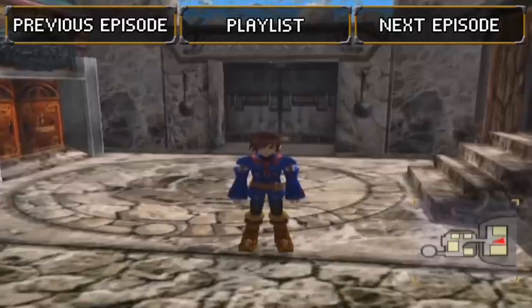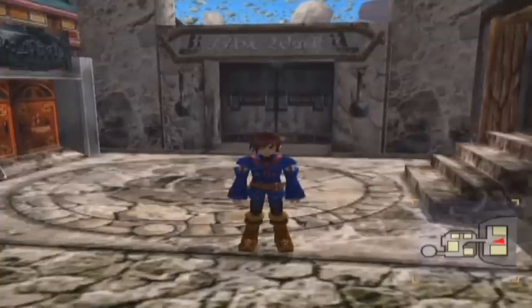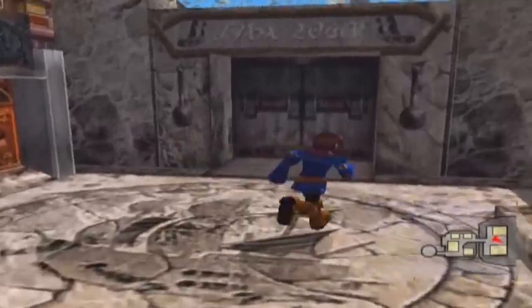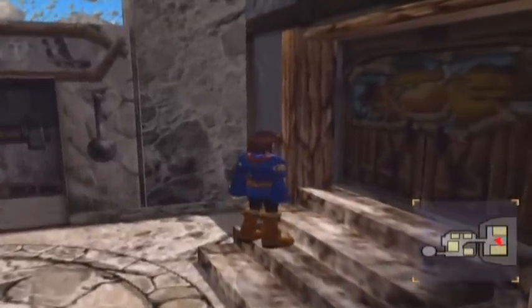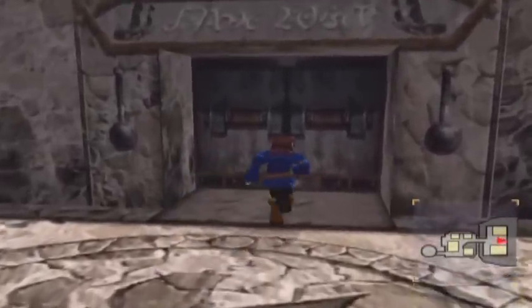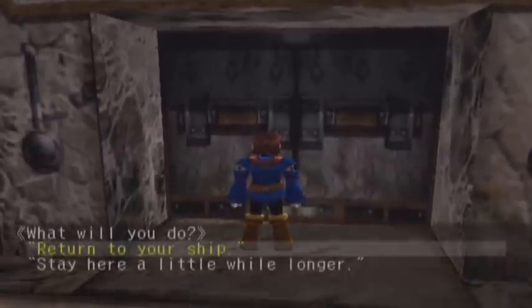What's up fellow gamers? KevinJ2010 here welcoming you back to some more Skies of Arcadia Legends. In the last episode, Captain Drachma got all moody and went into the tavern, and we convinced him to take us along to get a Valuan Passport and go to Valua. The only way we're going to get one is by helping a Nazar merchant.